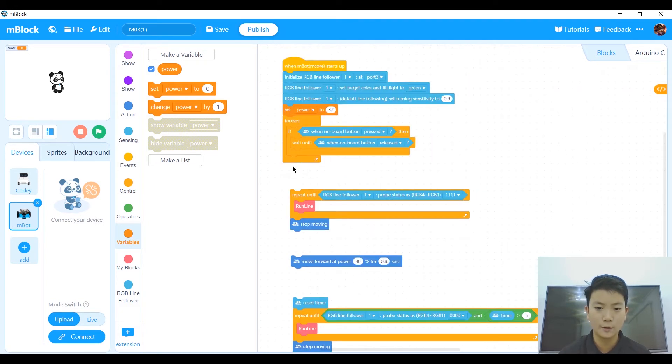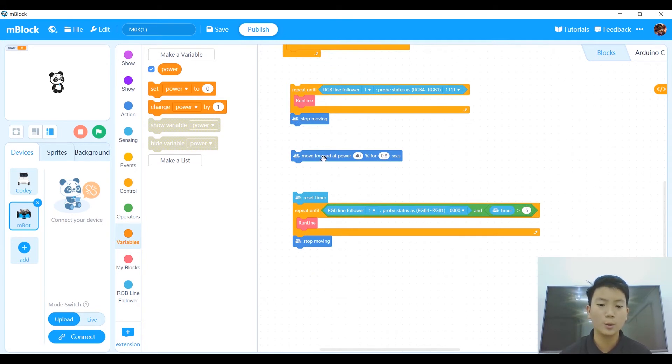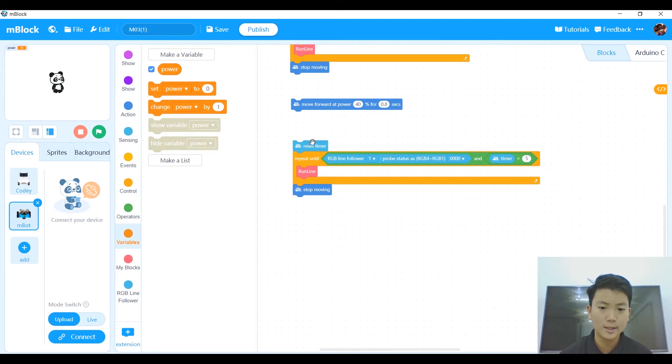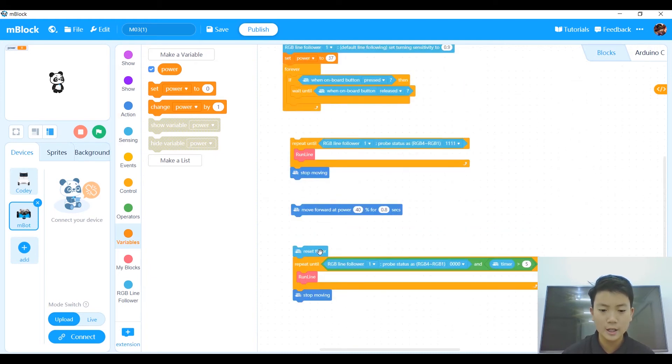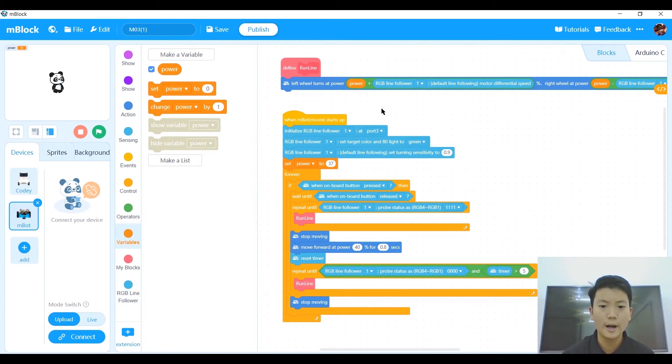In a forever loop, we say if onboard button pressed, then wait until onboard button released. After it's released, repeat run line until RGB line follower probe status is 1111 — the black circle in front of the way to M01. After that, move forward a little bit so it will be over that, reset the timer, and repeat until it finds 0000 and timer is greater than 5 — which is a white intersection — and then stop moving. That's it — really simple code.